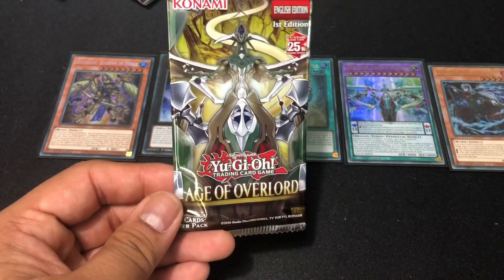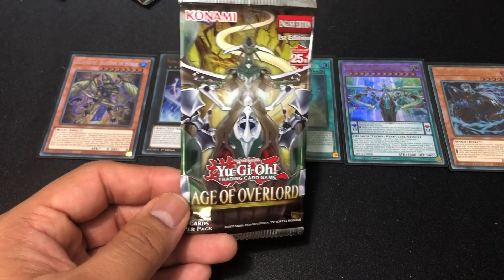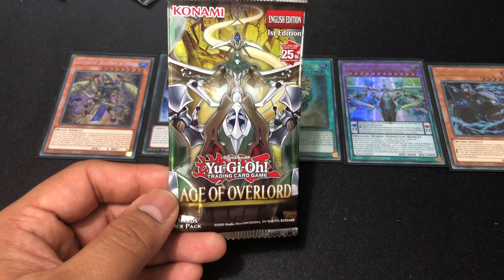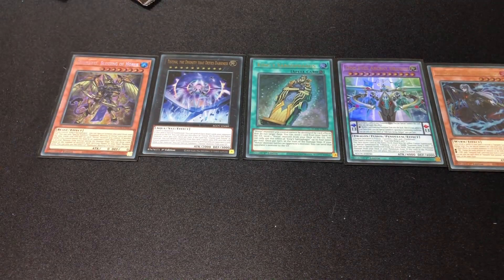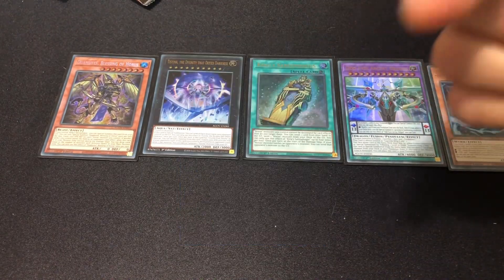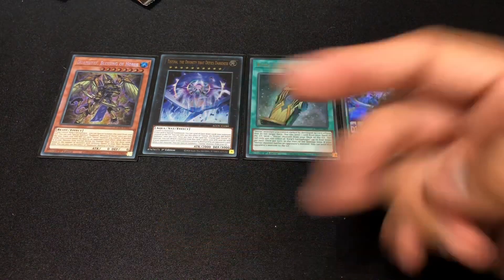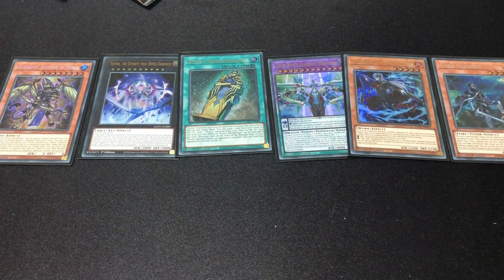That was me opening up some Age of Overlord. I have 20 more packs somewhere out there and I'll open them in the future — hopefully in like a day or two, or a week from now I'll post it. Hopefully I pull the SP Little Knight, this $130 card, because I really think it'd be cool to pull. With that, I'll see you guys in the next video. Peace! Was this a good opening? Oh god, I hope it was.